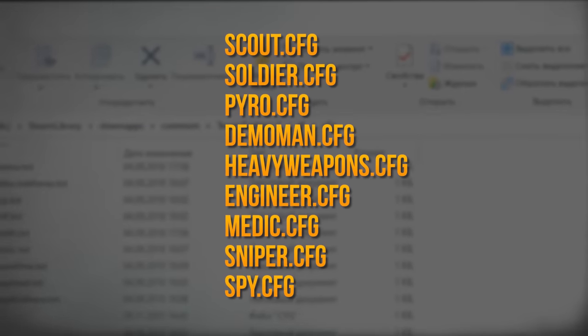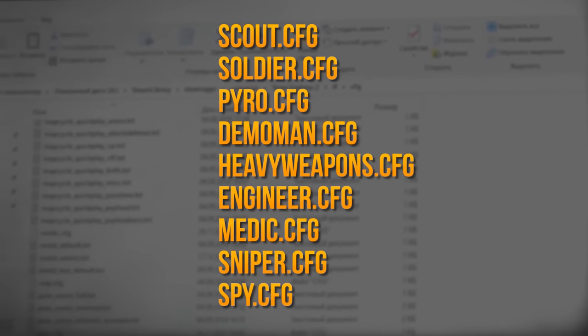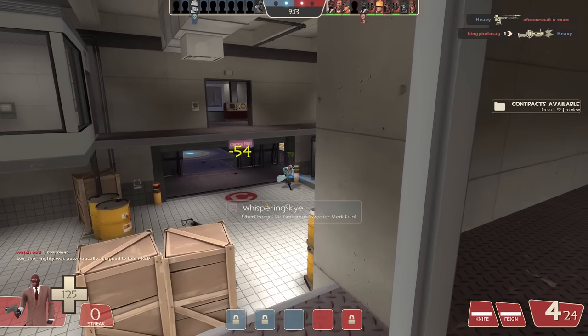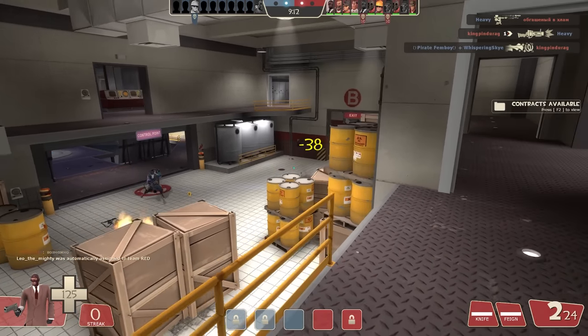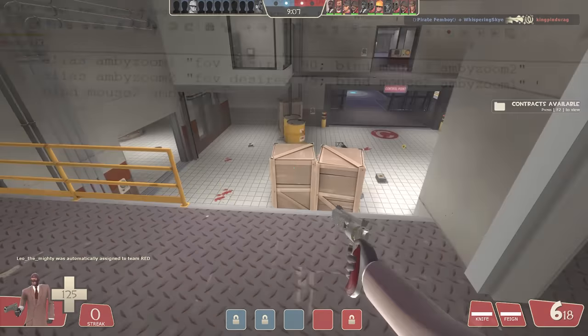This is where you'd normally see your class configs — nine files for nine classes. In case you don't see them here, it's okay, I'll talk about it later in the video. Let's say you do have the files. You can open them with any text editor, and since we want to use the zoom script for Spy, we should open the spy.cfg.